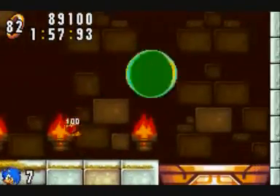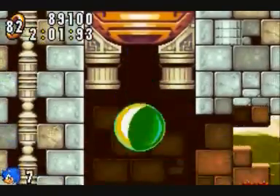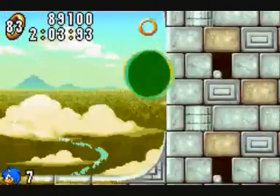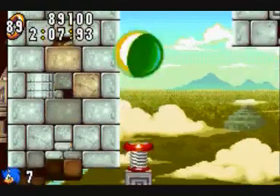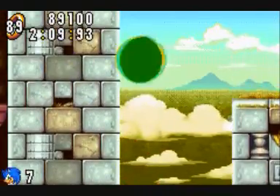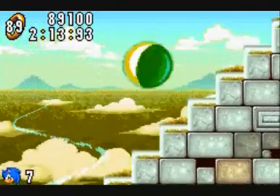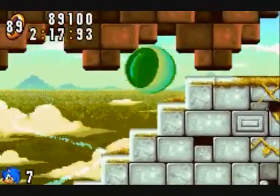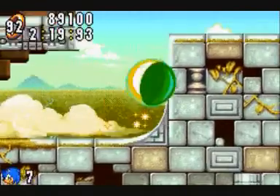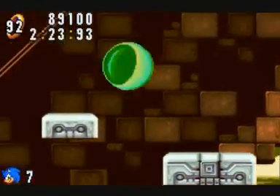The thing about these blind jumps is I was okay with them in Sonic Advance 2, because you were given more attacks and the controls were less stiff, so you had more time to react and more of a chance to save yourself. But in this game, you don't get that. And this bit — these stairs — if you go up them too fast, that enemy will hit you. So it's like the level design and the enemy just team up to give you a cheap hit.